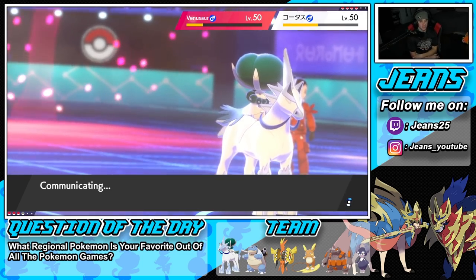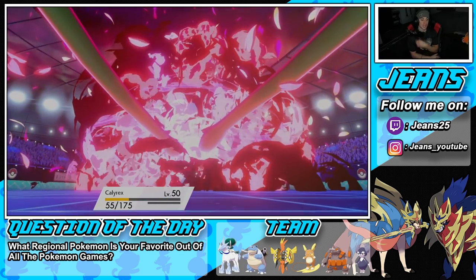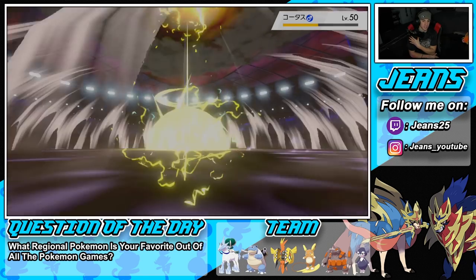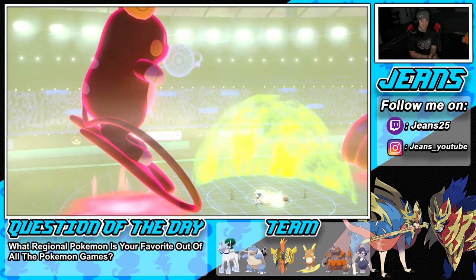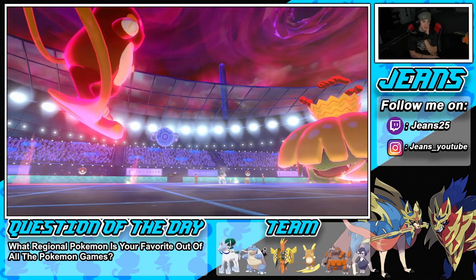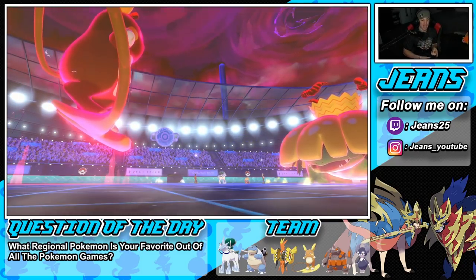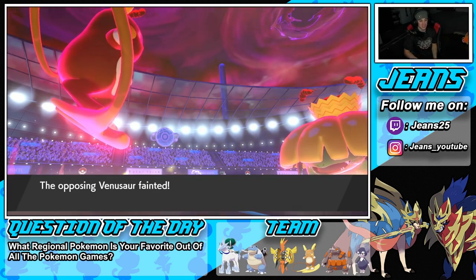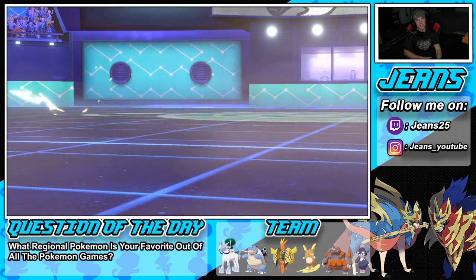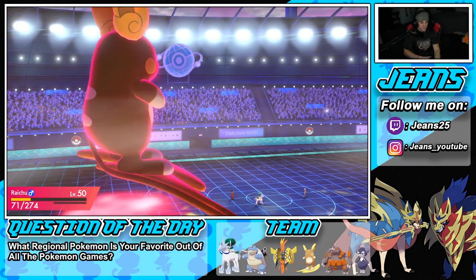He goes Vine Lash into Calyrex — Calyrex eats that! A great turn — Bind Lash into Calyrex! Plus two on the board, yes! He has to bring out Kyogre and Raichu's back with speed because of the terrain. Venus faints, but my Calyrex is going to go down to the Vine Lash damage — Vine Lash is broken! We soak up one, soak up one more. Calyrex is at decent health but we're in a tough spot.